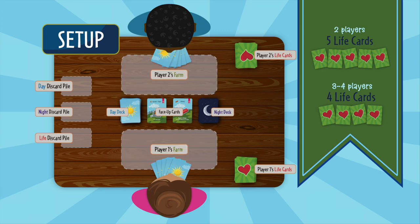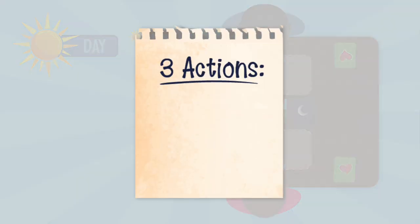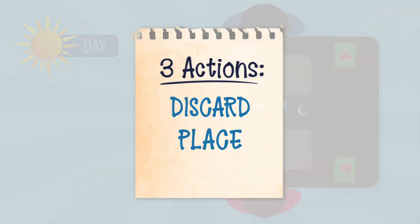Each player should also have space in front of them for their farm, where they'll place defenses during the day. Pick a player to go first and proceed clockwise around the table. The game starts in the morning of day one. Beginning with the first player, each player takes their morning turn. A day turn consists of three actions: discard, place, and draw.